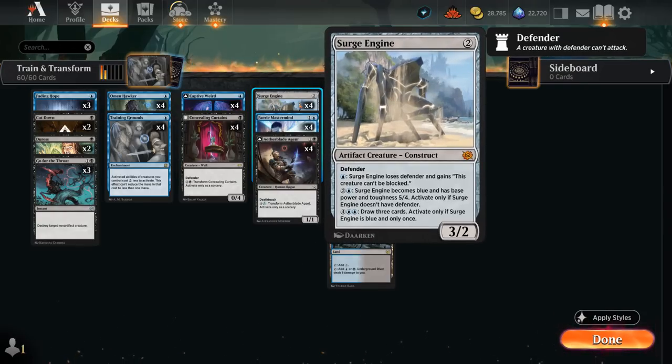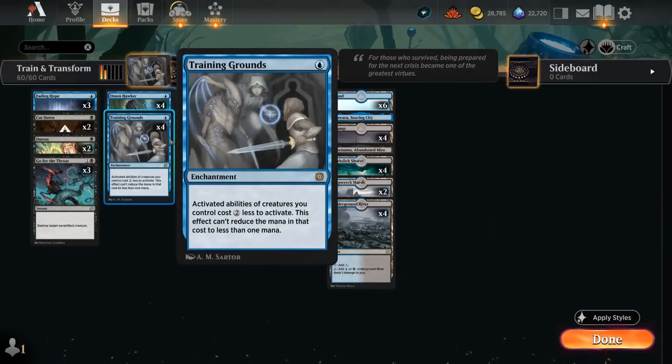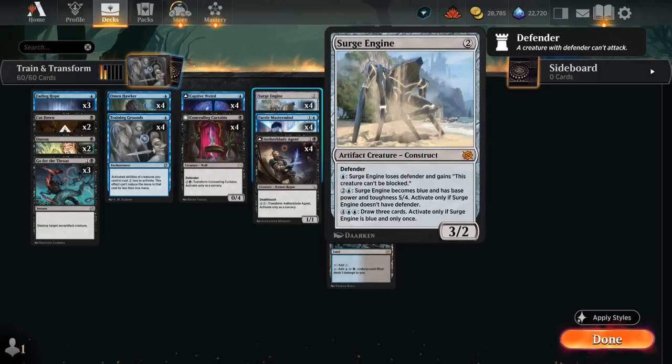At 2 mana we get Surge Engine, a 3/2 that also starts out as a Defender. For a single blue it loses Defender and can't be blocked, so it can apply nice pressure. Then for 2 and a blue — or with Training Grounds just a single blue — it turns into a 5/4. It only takes a few attacks to close out the game. A final ability can potentially draw 3 cards that we can activate once, which can also benefit from having multiple copies of Training Grounds in play, discounting it down to just double blue.